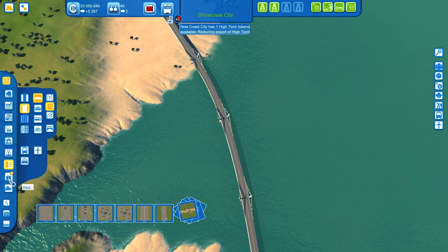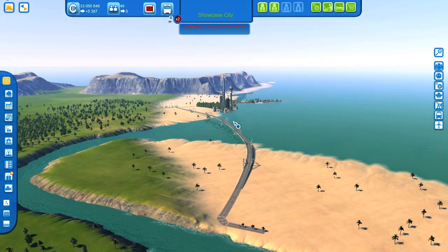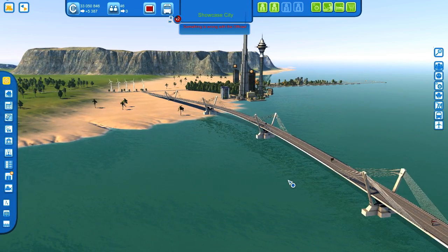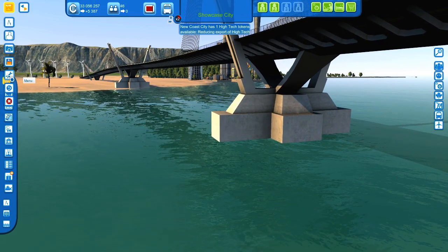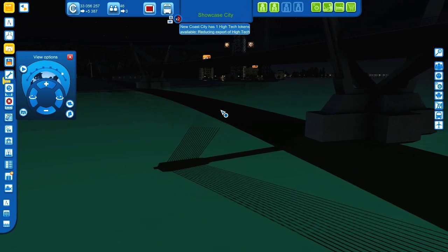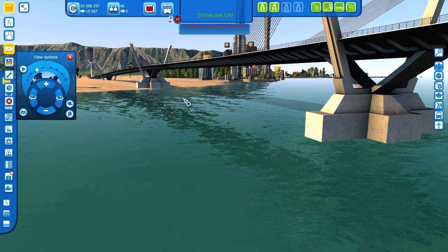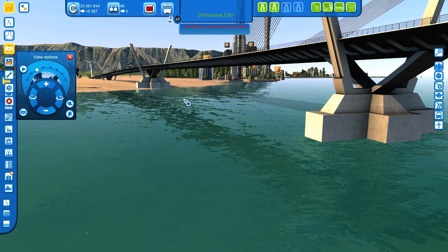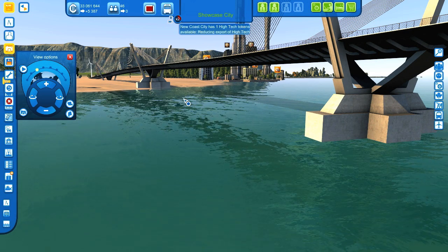Unfortunately, the late-night illumination of this bridge model didn't work for me and I haven't figured out why — there must be a conflict or something. If I turn to night time, the bridge is dark, which is really really sad because there is a pretty cool illumination for the night. I definitely recommend going to the mod description page and looking at the images posted by Monty — it looks so cool.